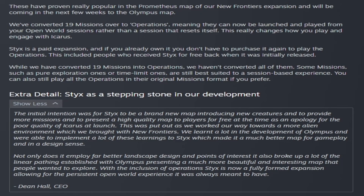19 missions were converted into operations for Sticks, and you can now launch those from the contact device in open world. Sticks is a paid DLC, so if you don't have it you'll need to purchase it. Most people got it for free when they first started playing Icarus as an apology for the rocky launch. These missions are still available in their pure mission forms, but you can also do them in open world now.